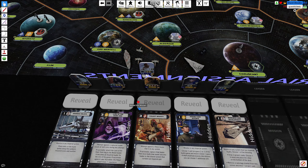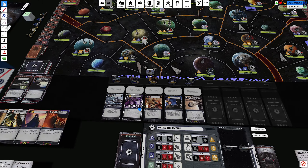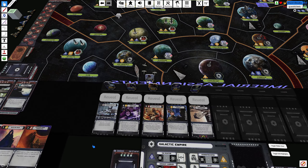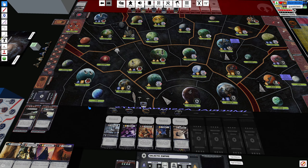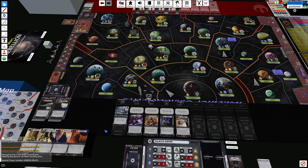Ord Mantell — that's a classic starting zone. I don't know if anybody listening plays the Star Wars: The Old Republic MMORPG, but Ord Mantell is the starting zone for the Smuggler and the Trooper. We are addressing delays.